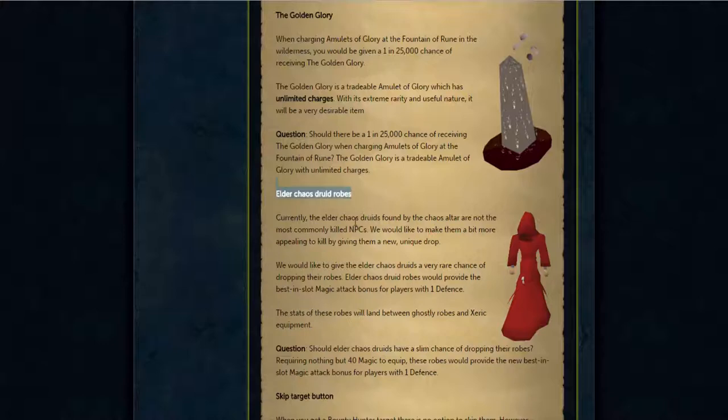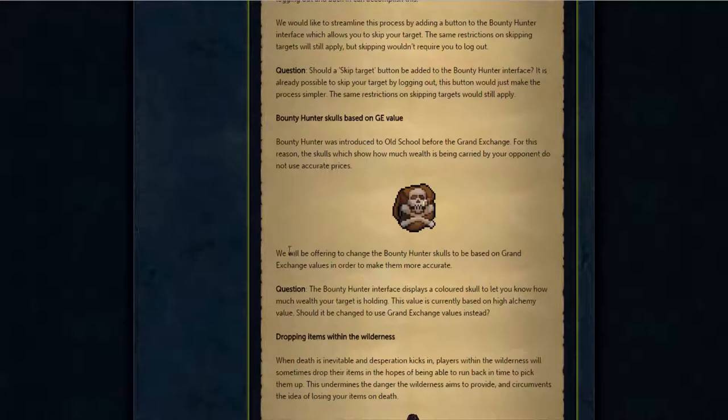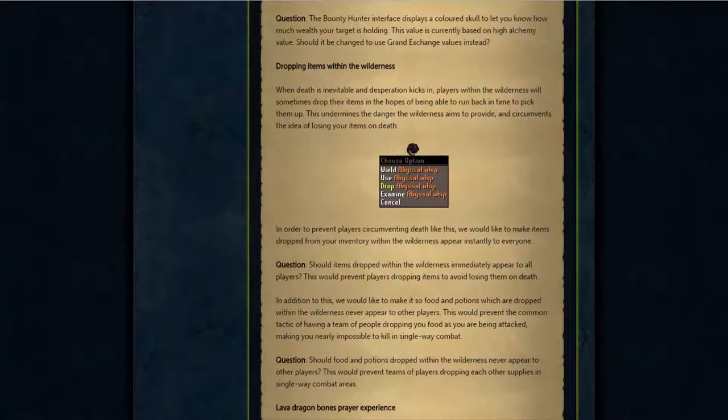They're also releasing the elder chaos druids, which is basically a better best-in-slot magic gear for 1 defense pures, which is pretty cool. They're also making a bunch of changes to bounty hunter, such as making bounty hunter target value based on the GE value, and a skip target button. They did mention that you still have the same restrictions as skipping a regular target now, but this is just going to make it so you don't have to log out every time. I'm not a PKer so I'm not sure about that. I think this is probably going to fail a poll honestly, because I don't really know what the community really likes about this.